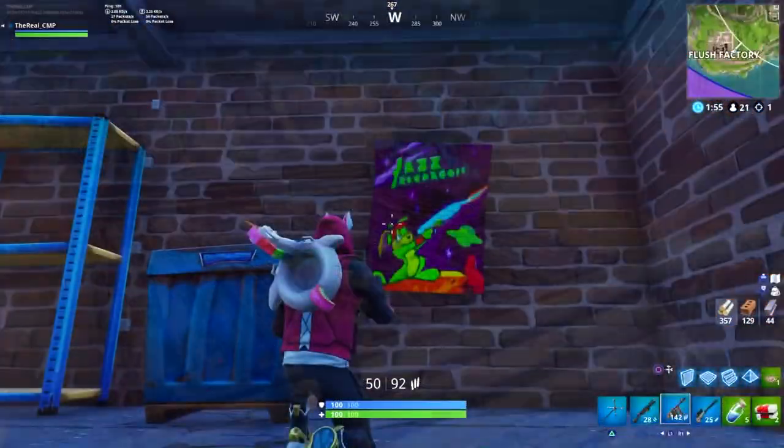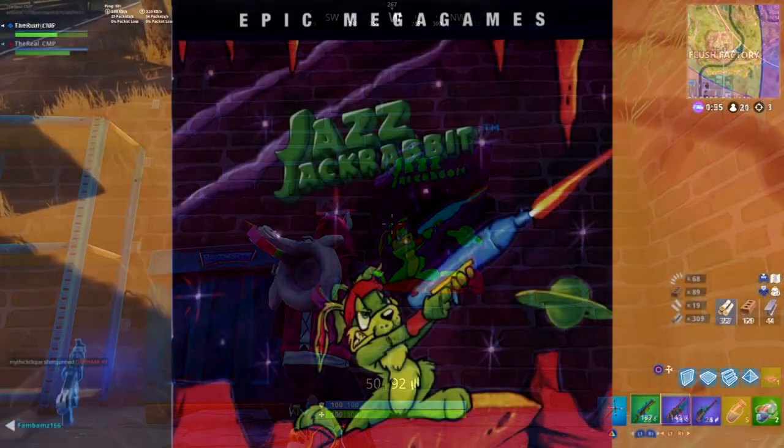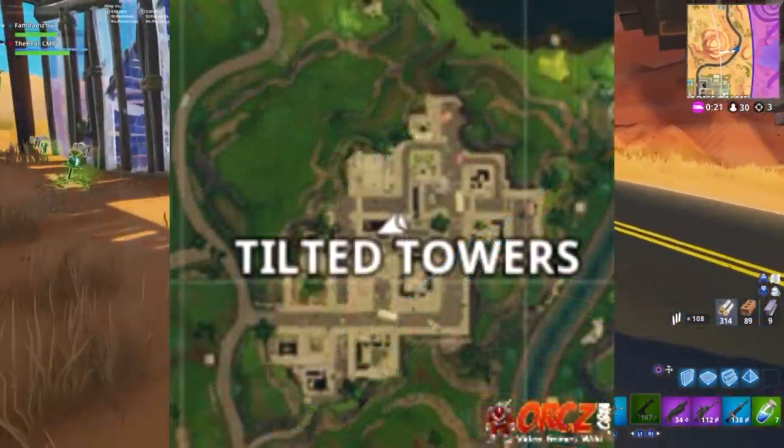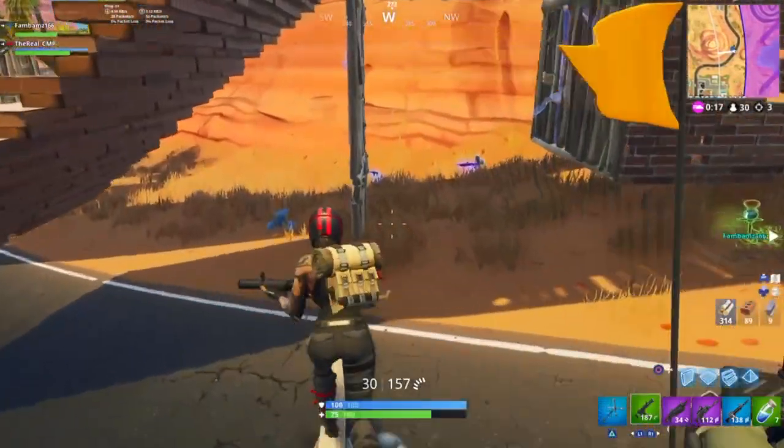On to this next poster — it's a green one with some distorted words above it. It appears purple and seems to have a green rabbit-like figure on it. This is yet another reference to a game Epic Games made a long time ago called Jazz Jackrabbit. You can find this poster at Tilted Towers and Flush Factory.